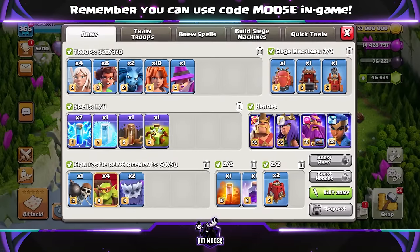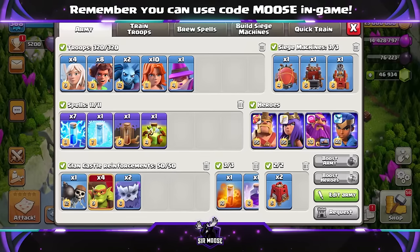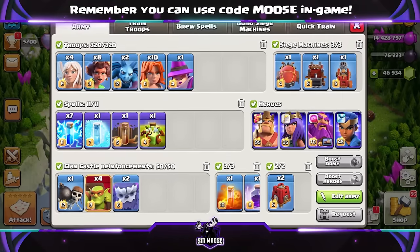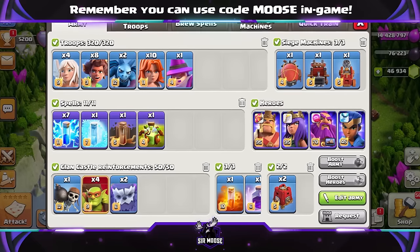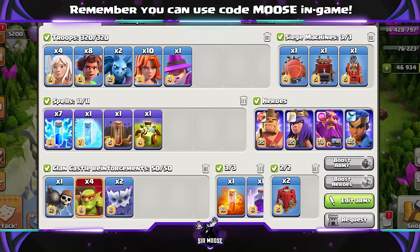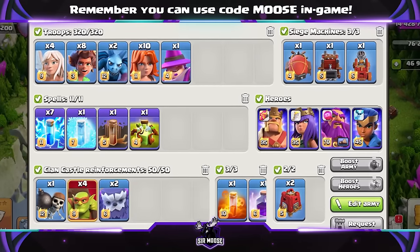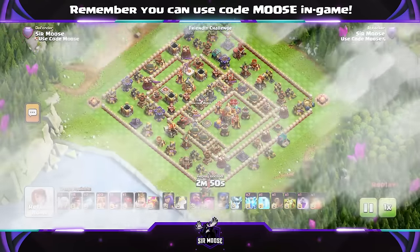Four healers with a Grand Warden, eight Root Riders, two minions including Michael the Minion — the most powerful troop in Clash of Clans — ten Valkyries, and an Apprentice Warden. The spells are going to be an Earthquake, seven Lightnings, a Freeze, Overgrowth spell, Rage spell, and Poison spell. Clan Castle troops: a couple of Yetis and some sneaky Goblins, or some Valkyries inside max level Siege Barracks.